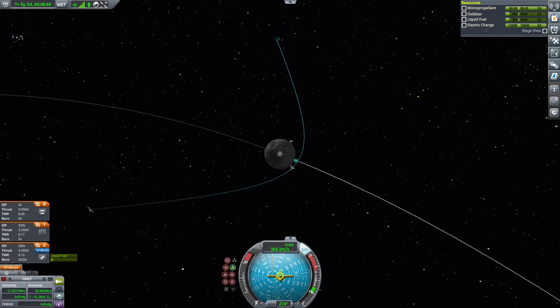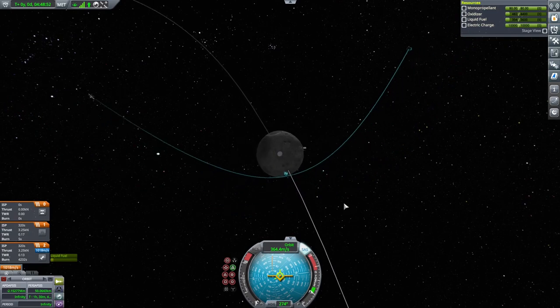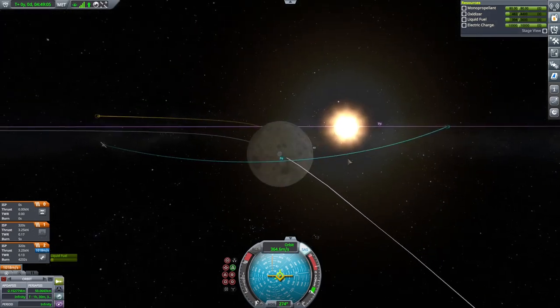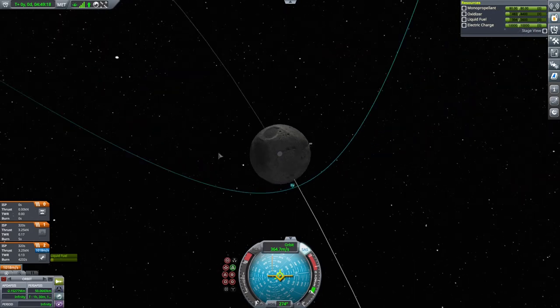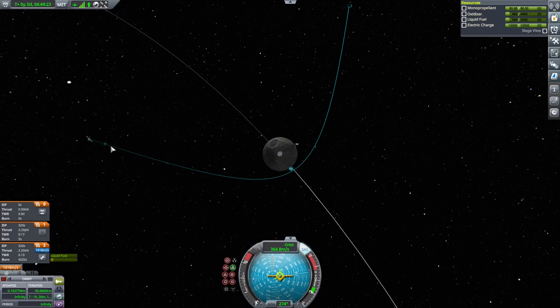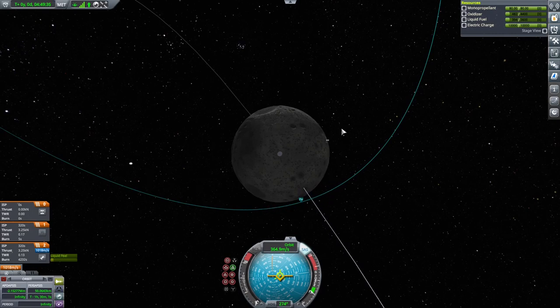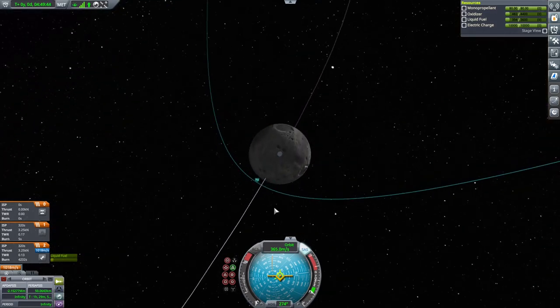Here we are at our moon encounter. I actually decided to go with 50 kilometers. The reason I want to do this - I want to be inside the border limit for what the game considers to be low and high orbit around the moon. According to the wiki, 60 kilometers is the border, so anything outside 60 kilometers would be high above the moon and under 60 would be near the moon. When I come in with my lab, I'm going to be high above and collect all the high-above science. But then I want to bring the lab inside so we can run all those experiments again with a near-the-moon situation. You should be able to double up on the science by parking it inside that border.